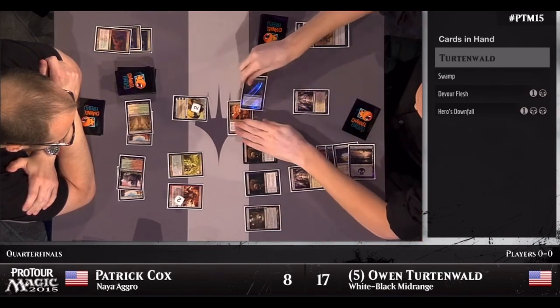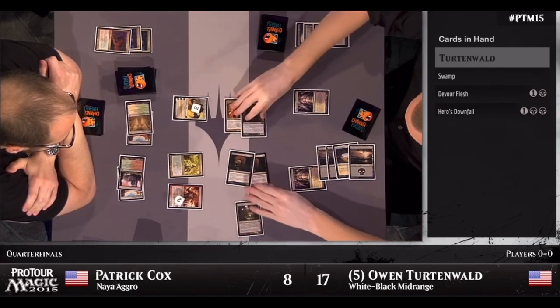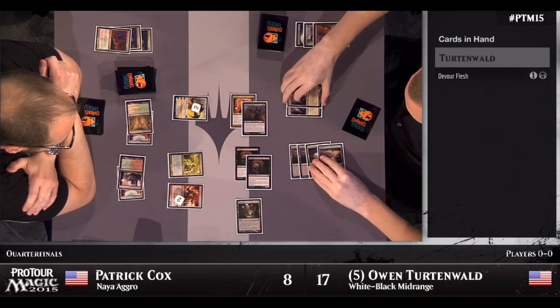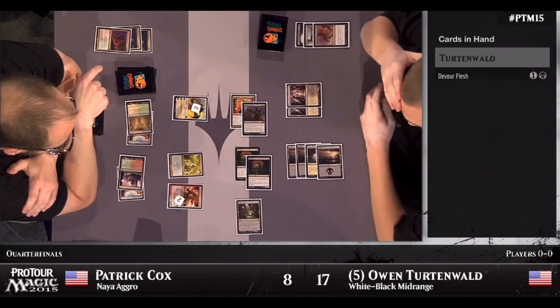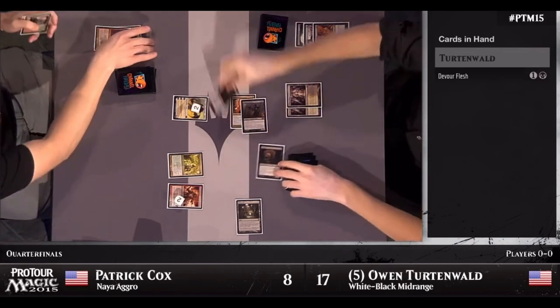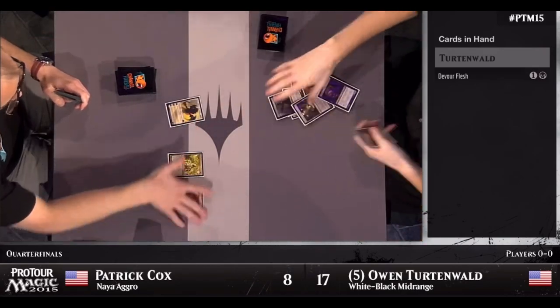Owen's deck played finishers like Elspeth, Sun's Champion and Blood Baron of Vizkopa instead of Grey Merchant of Asphodel. Pack Rat was one of the best creatures in the format toward the end of its life in Standard, and helped mono-black and white-black midrange decks be some of the best decks in the metagame.